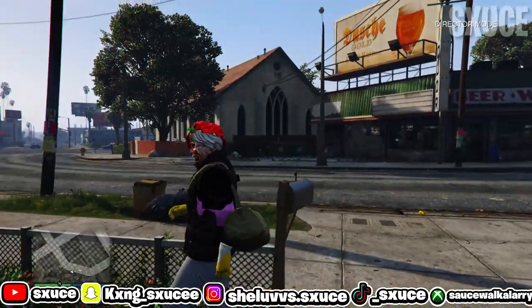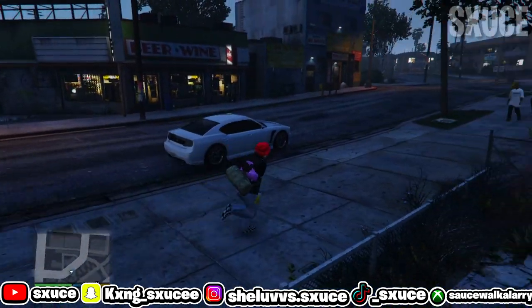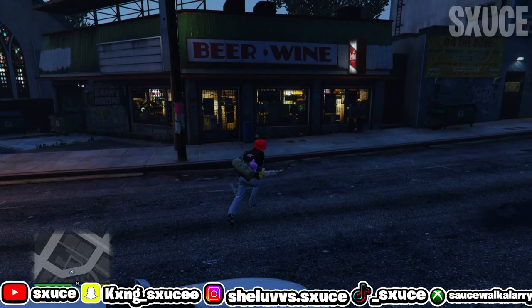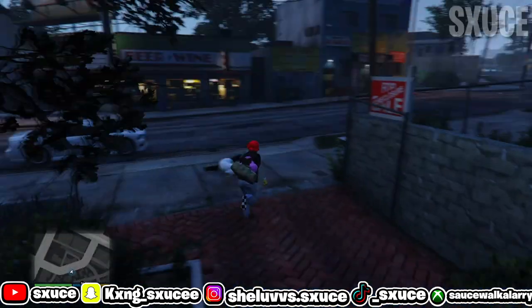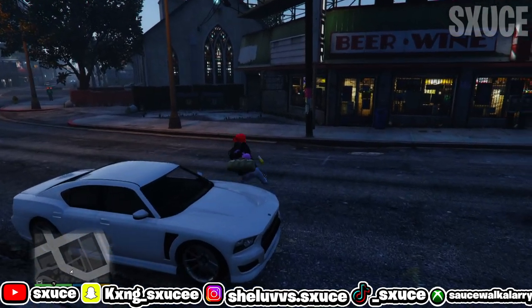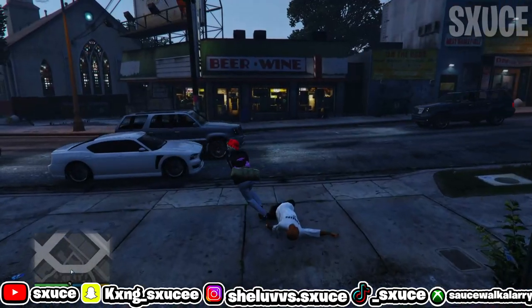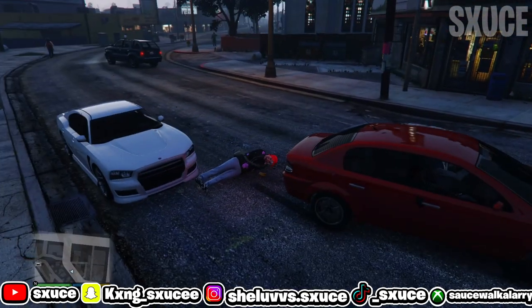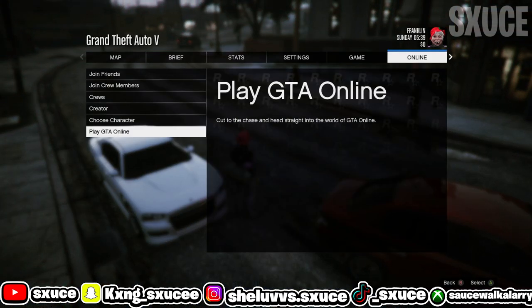Once it's been about 10 to 15 seconds, hold down on your D-pad and switch to any story mode character. Once you guys are inside single player, wait in here for about another 10 to 15 seconds. Then hit your pause button, go to online, go to play GTA online, and go inside an invite only session.